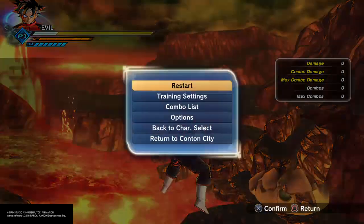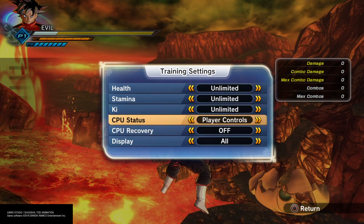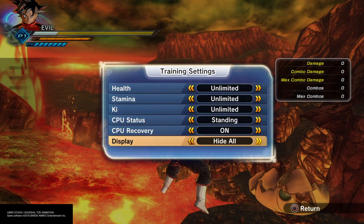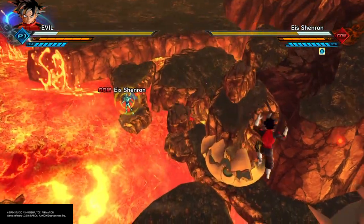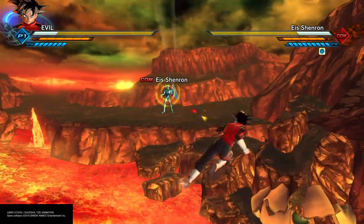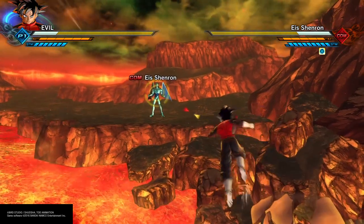Sorry about that guys. Okay, what you want to do is go to settings and set that on high all. Now for this, the first glitch is the Super Saiyan 3 black hair. Here's what you want to do for this glitch.